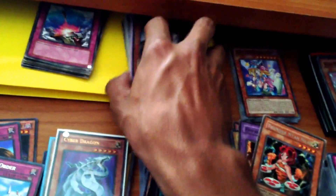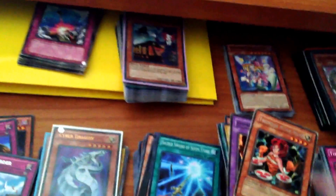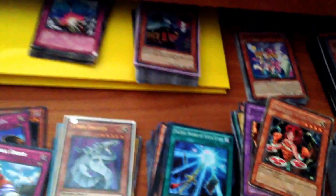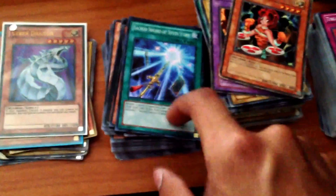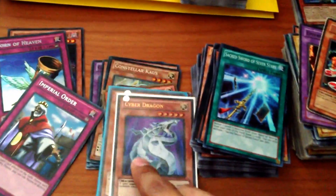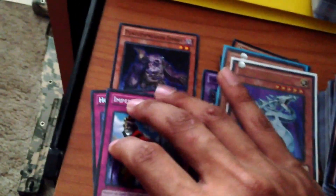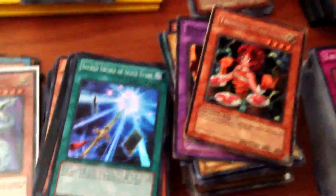I also have Order of Chaos right here, and Lord of Tachyon right here — these are just random cards I have set out. Imperial Order I have on eBay right now. I'm going to be putting up Horn of Heaven, and this Plaguespreader Zombie is a mosaic rare. All those right there are going to be going up for sale.